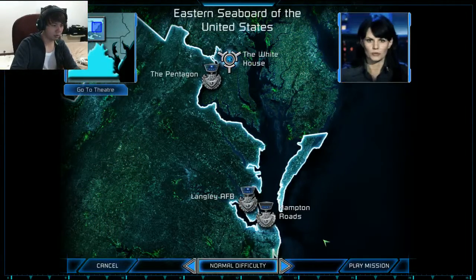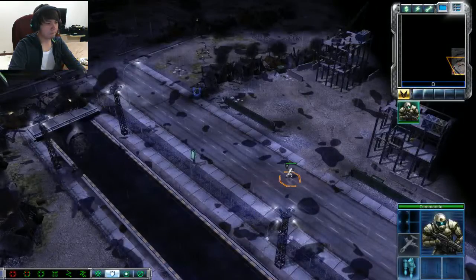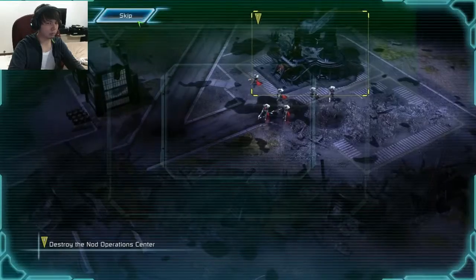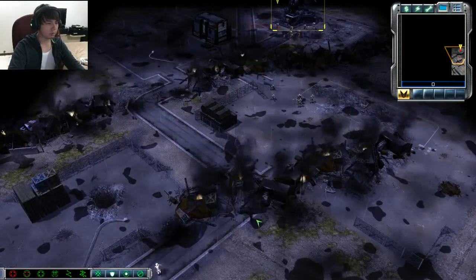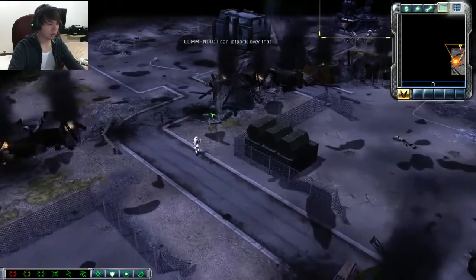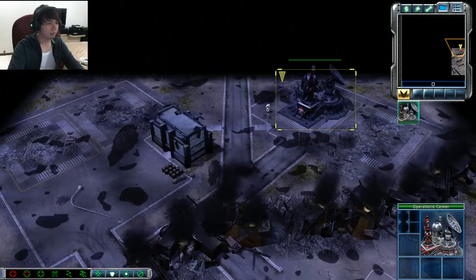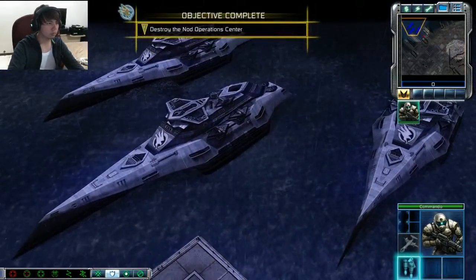Alright, so I'll redo that commando mission — it really pissed me off. Hampton Roads is another critical target — let's see if we can get this done better. Eliminate Nod's ability to call for reinforcements by destroying this operations center. I can jetpack over that. Set him up and I'll knock him down — already there! Enemy unit sighted, battlefield expanded.